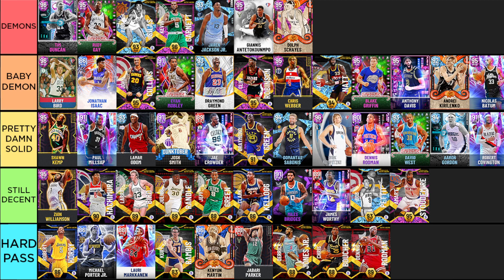Last but not least, Dolph Schayes - I go back and forth on whether he's a demon or baby demon, but I threw him up to fit Batum into baby demons. The reason I love Dolph Schayes is he seriously has the fastest jumper I've used in MyTeam right now, next to Trey Young - that's base 38 on quick. He is just one of the best pure offensive scorers in the game with some crazy lockdown interior defense. A little lacking on the perimeter but the dude is a god, so I'm throwing him in the demon tier.